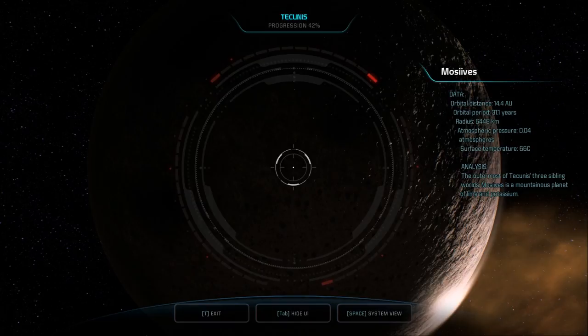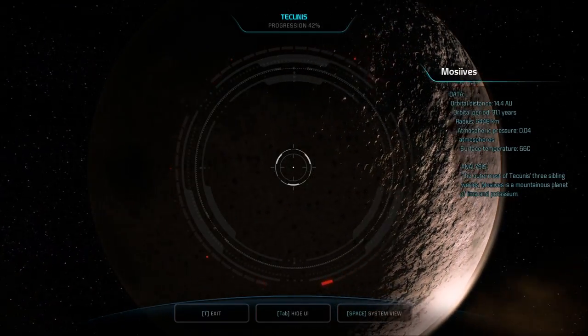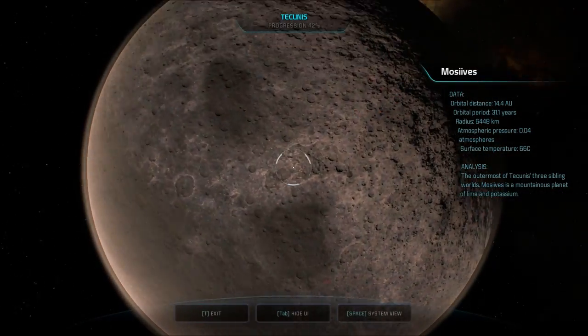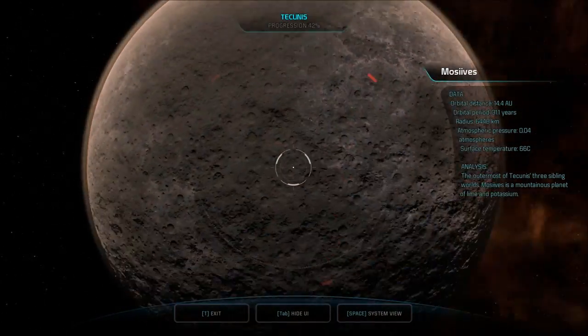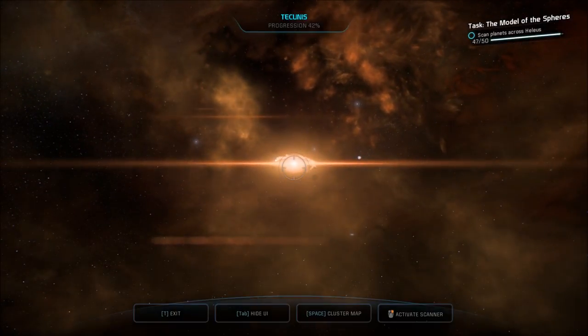The outermost of Takunas' three sibling worlds, Mosiv's is a mountainous planet of lime and potassium. I guess we can't get any of this potassium. Either that or we don't want it.